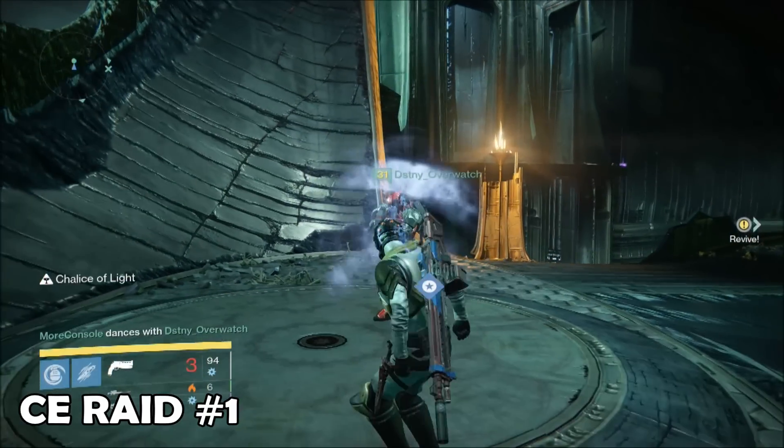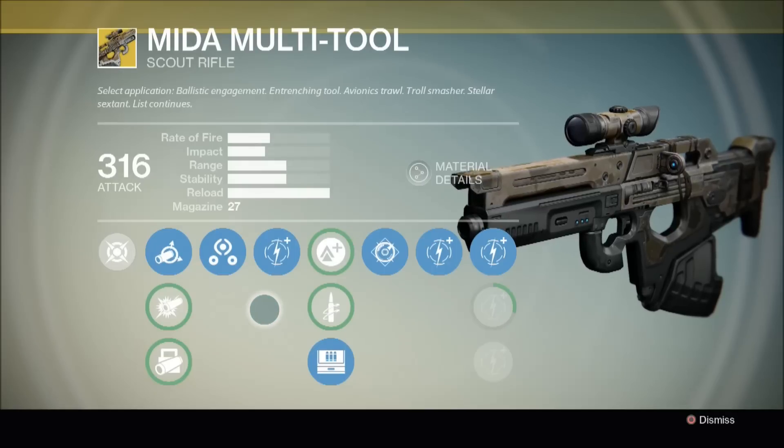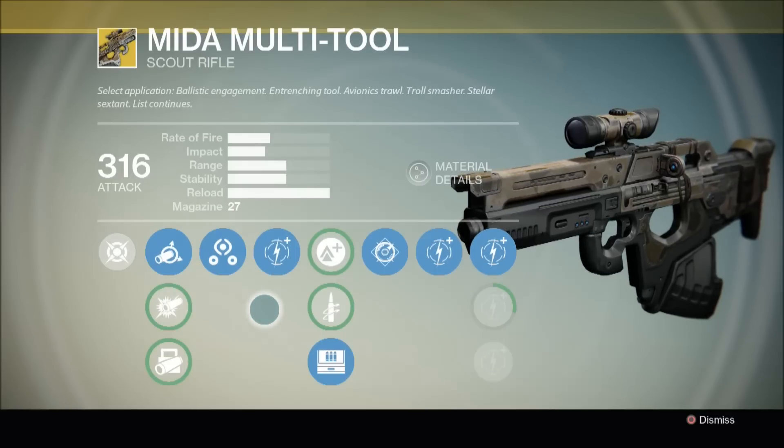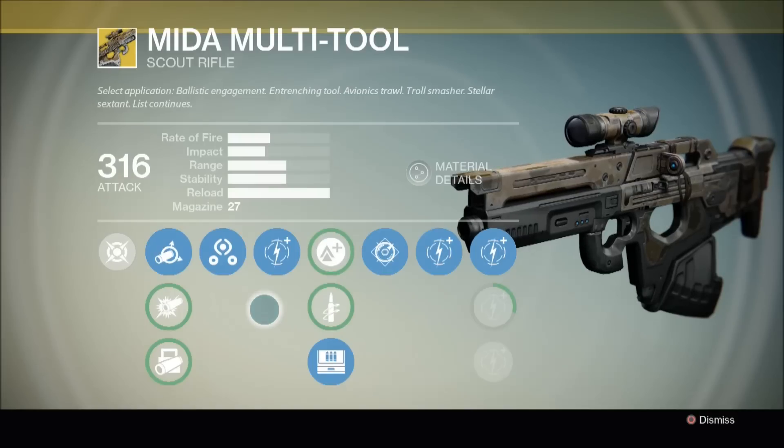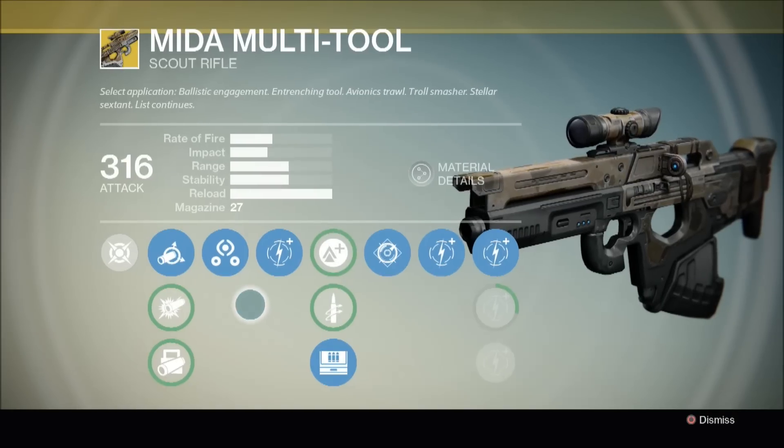Let's have a look at this weapon in more detail. Here it is, the Mider Multitool. Now to be honest I never use scout rifles — I'm more of a hand cannon kind of guy. But I have to admit I really like this weapon. It has an excellent rate of fire, good impact and stability, and a super quick reload speed.